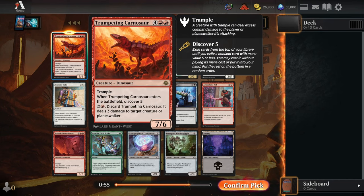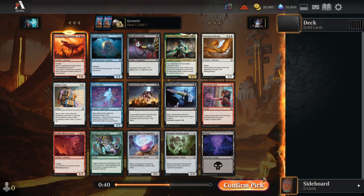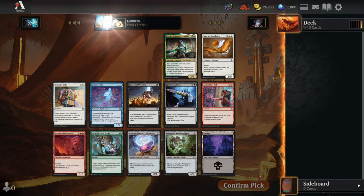Without further ado, let's just slam dunk our big rare dinosaur — our 2-for-1. It's a 7-6 trample, and we discover 5 when we play it, casting another spell. It's flexible, being able to be a removal spell with that 3-mana instant speed discard effect.